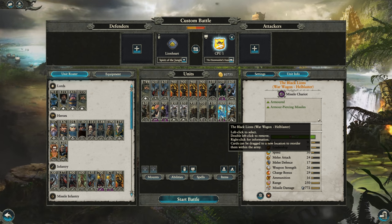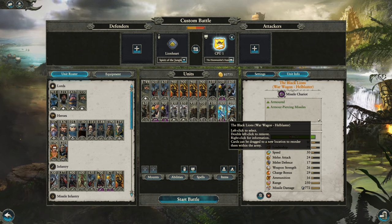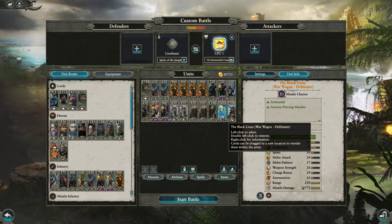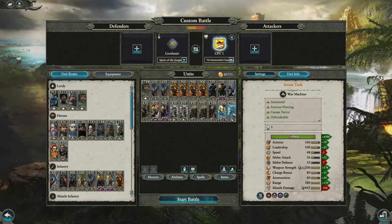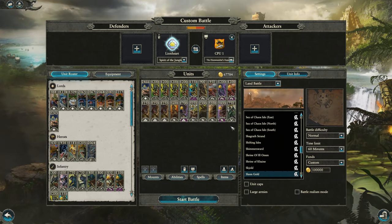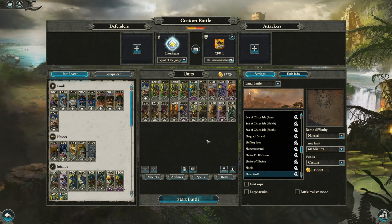There's also the Regiment of Renown War Wagon — the Black Lions — which has a Hell Blaster Volley Gun attached. I don't think it can fire while moving, I think it has to be set up, but it has some pretty tasty missile damage of 772. And I've given them a Steam Tank for good measure as well. I think this is fairly balanced — we'll find out — but end of the day, Dread Saurens. Let's dive on in.